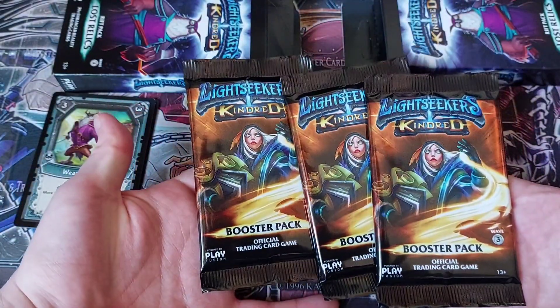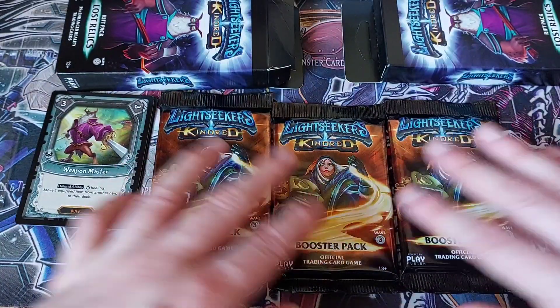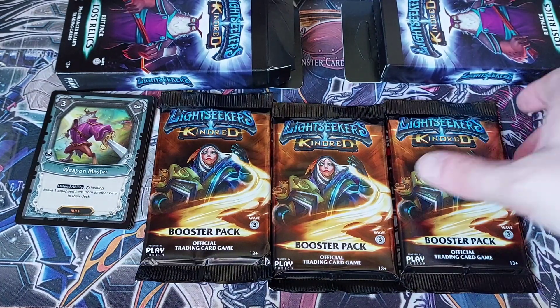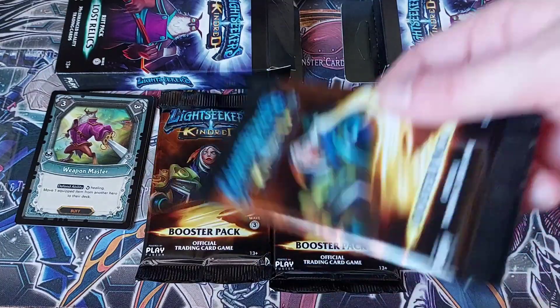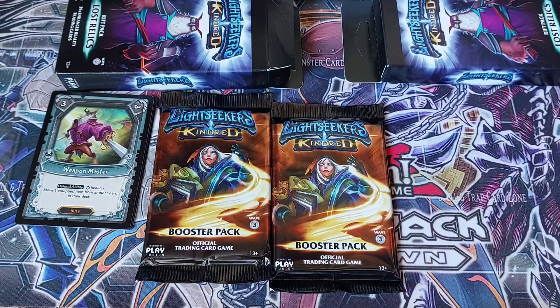Now let's look at the three Kindred boosters we got. Kindred is the third set, whereas these starter decks are the first set. These do have a rarity called a Mythical Rare. What you might notice on the cards as I'm opening the packs is that there is no way to actually tell what the rarity of the card is, so I'm just going to have to use my best judgment to try and recall if we do get a Mythic, because they aren't necessarily holo. We've only seen one of these so far from about nine packs, and that was the other guy I was doing stuff with. So here's hoping we can get one today — we've got six packs.